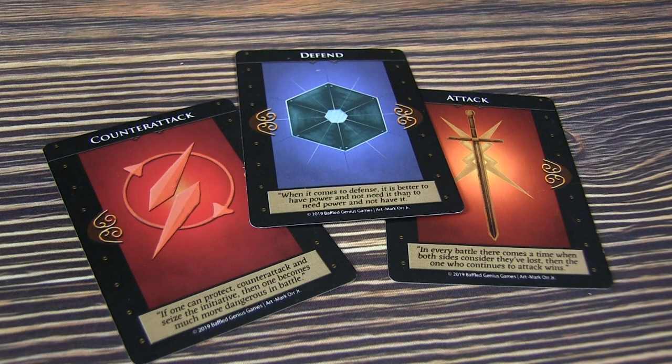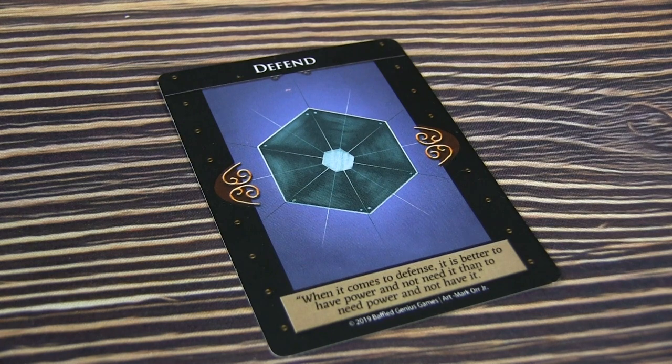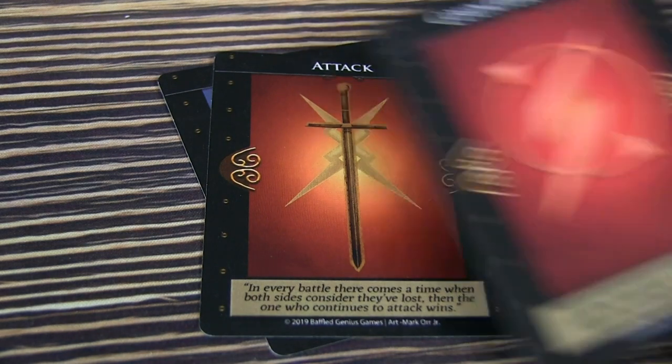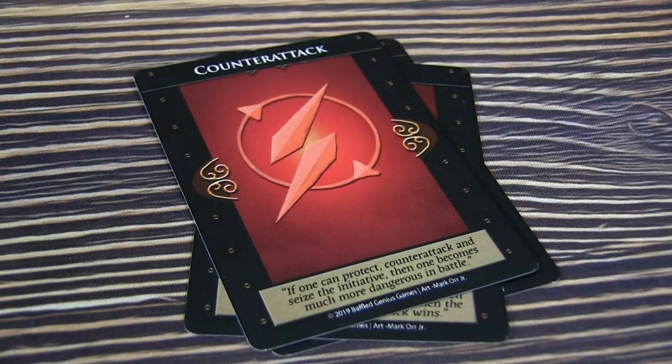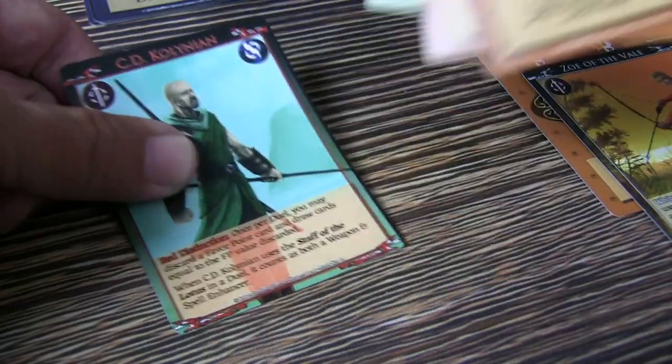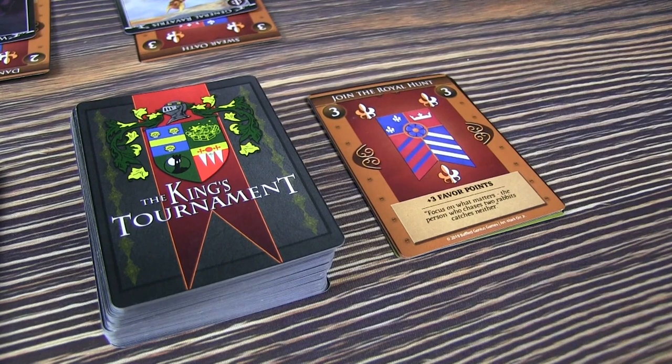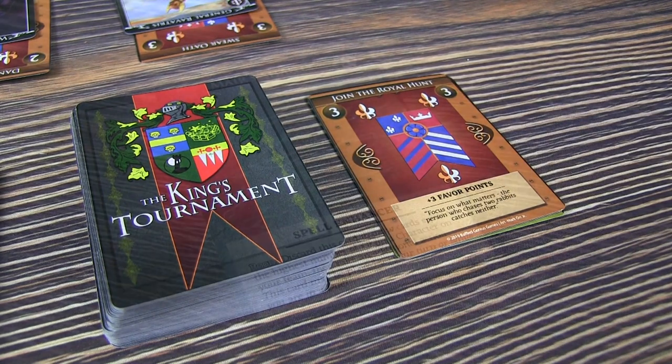Or you might enter into an honor challenge, which is really just the duels of the game. There are three main cards used in duels: attack, defend, and counter attack. You go back and forth spending cards from your hand trying to win the battle. If you attack and they successfully defend but you can't continue the attack, it's a draw — no penalties, both players draw back up to seven cards and the next player goes. But if you continue to attack and win, the losing player loses their favor points from their character, moving them to the discard pile.